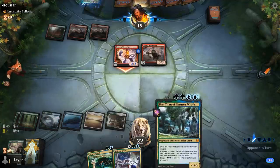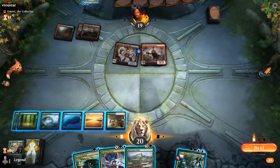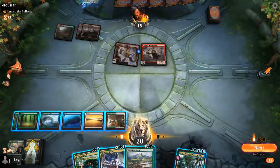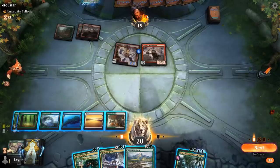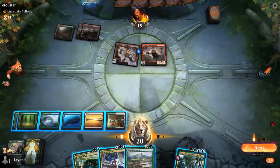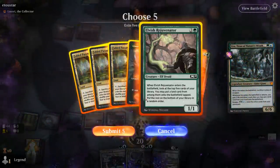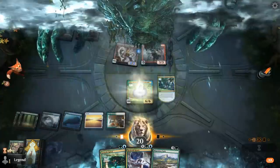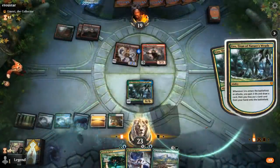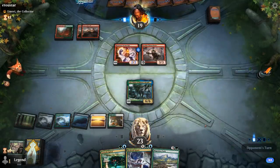A lot of good options here — Migration Path, Krasis for four, or escape Uro. I kind of like escaping Uro here. Now we get to Growth Spiral and maybe play Krasis next turn. Could cycle the path end of turn, and there's Ulamog — which we're very close to casting, especially with Mirari's Wake.